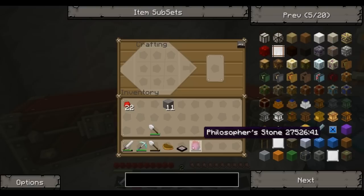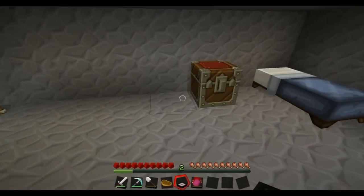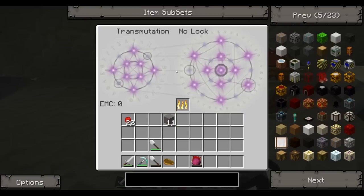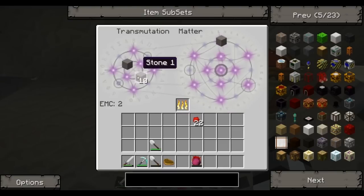This has to be placed down. Actually, I didn't even need two philosopher's stones — oh well, I guess I kind of wasted some resources, but whatever. So as you can see, when I place this down, it has a grid. And this grid, you can actually teach it to learn things. You just place it in there and it learns it. So now I can create it anytime I want, and I can learn that now.